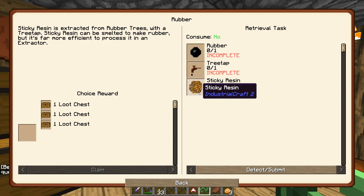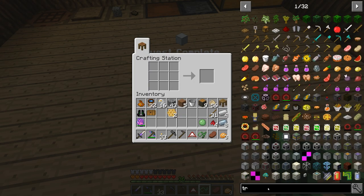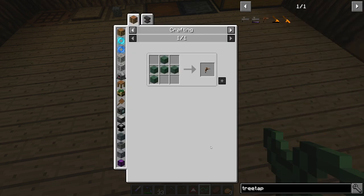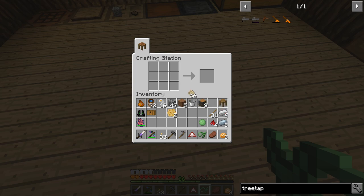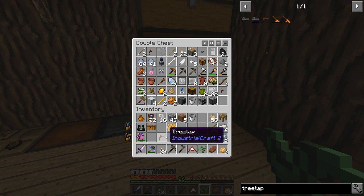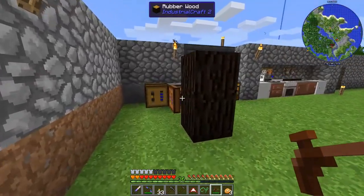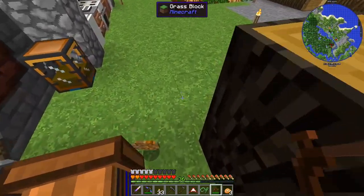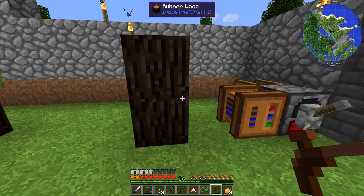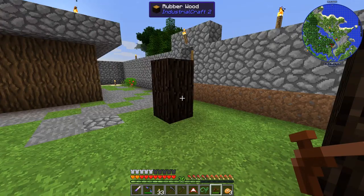Rubber is relatively straightforward to actually get done as the quest because we have some rubber trees. A tree tap is normal - it's expert mode so who knows what a tree tap actually consists of? The same as regular, so that's not a problem. Let's just make a few because you tend to need them. And because we've got the rubber already, we can just go out here, right click and get some. I did try the cardboard boxes - they do allow you to move blocks around. However, when you try and move tree blocks and put them down, they rotate sideways and don't line up with where they were originally, so please don't do that.